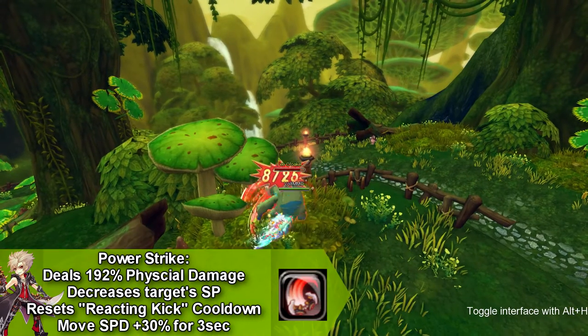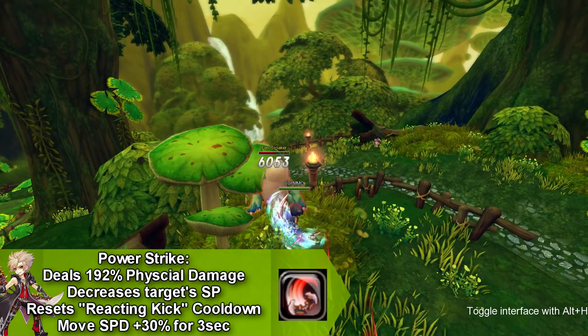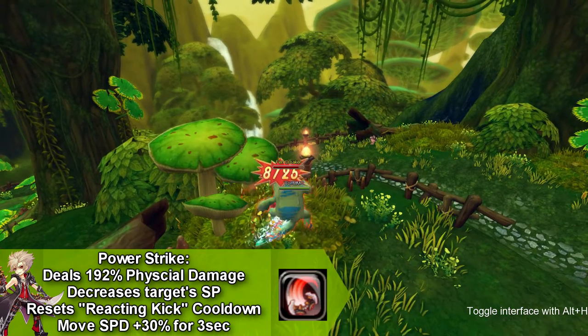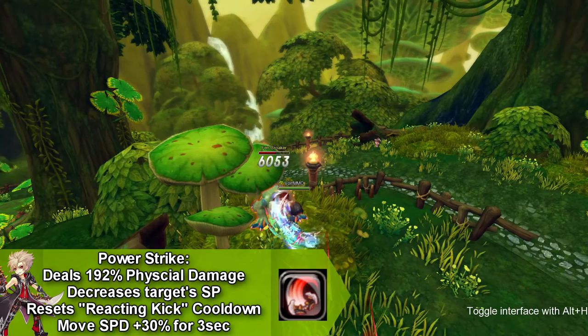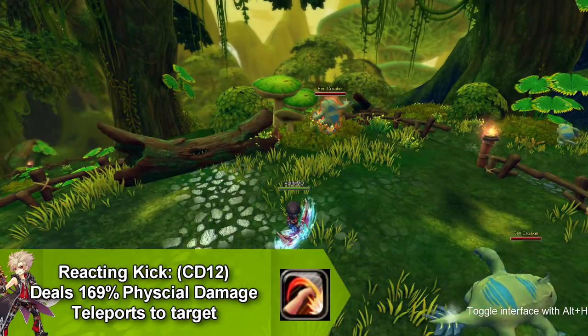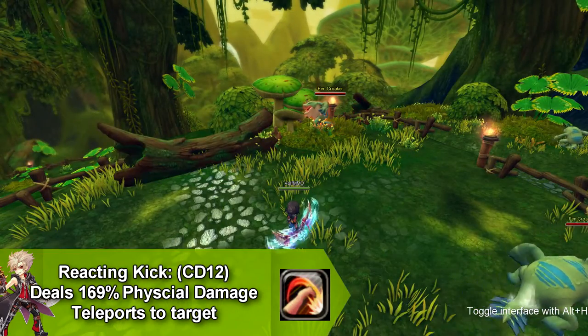Our next move is called Power Strike and it does physical damage and decreases your target's SP. It resets the cooldown for Reacting Kick and increases your movement speed by 30% for three seconds. Our first skill is called Reacting Kick and it does physical damage and teleports to a target, and it goes on cooldown for 12 seconds.